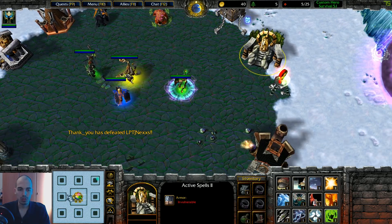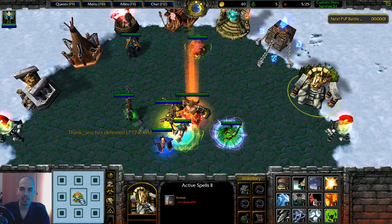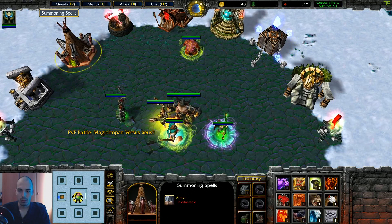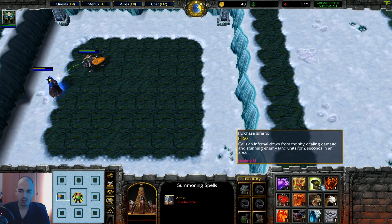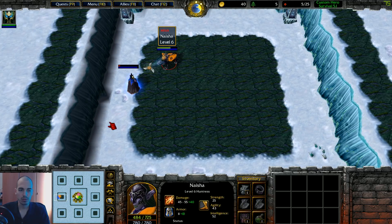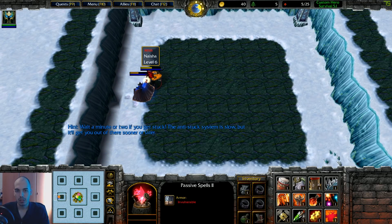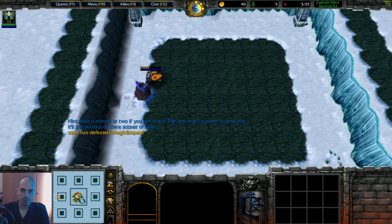War Stomp also needs to be banned because the stun lasts longer than the cooldown, so you can stun endlessly — like that guy did to me in the Sentry's build. You also need to ban Phoenix — it's very strong. And maybe Inferno too because of the stuns. These spells need a rework to make them less powerful.